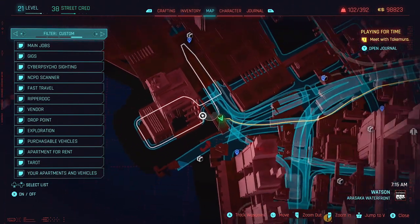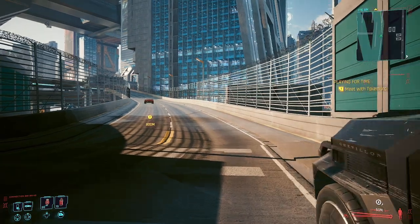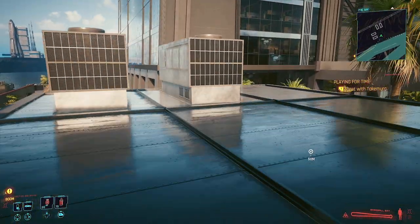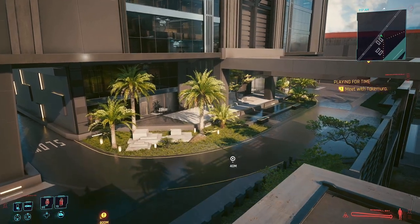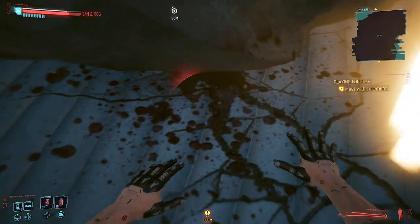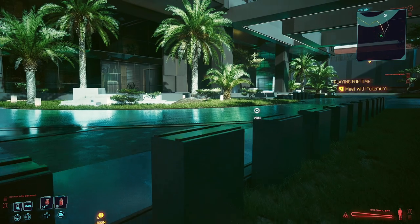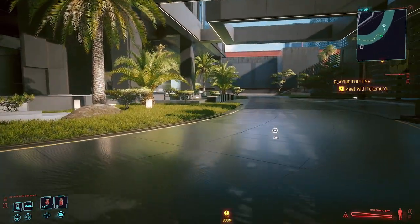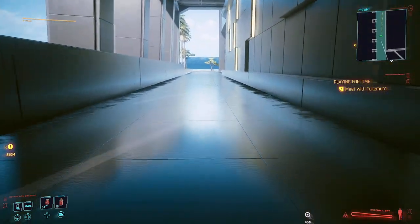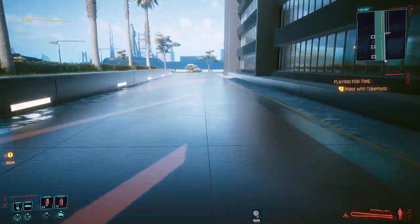A lot of posts and threads online say the way to get back into Konpeki Plaza is to do the car door glitch, where you park just right away from the main gate. I don't like the car door glitch - why worry with something that requires microscopic precision when you can just smash your face into the ground on the other side after climbing over a wall? You do need the double jump or the boost jump, but you do not need a car and you do not need the car door glitch.